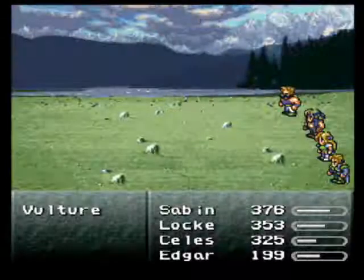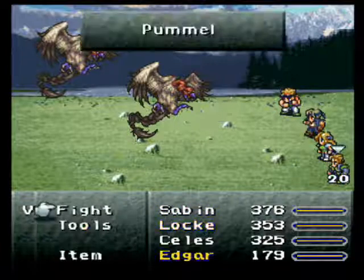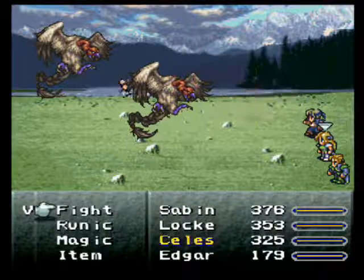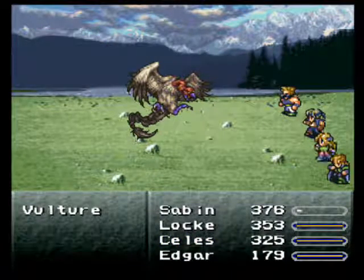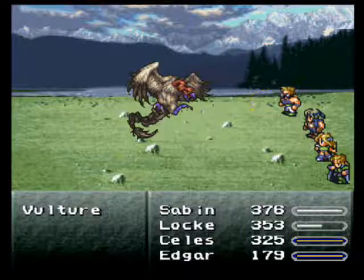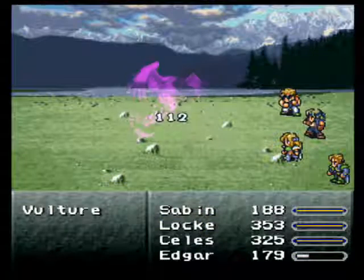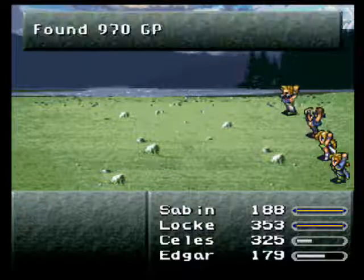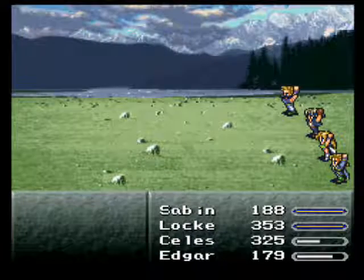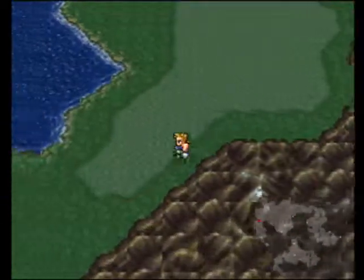More vultures. I'm just keeping an eye, folks — there are some new enemies on their way as we get a little closer to where we need to be going. Got a potion from stealing — nice. It's quite nice having the sneak ring on Locke here. It's gonna be really nice later on when there are some enemies with some really nice stuff on them. I'll point out anything worth stealing.